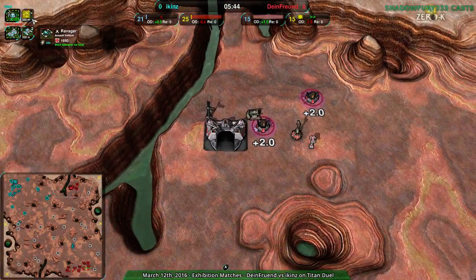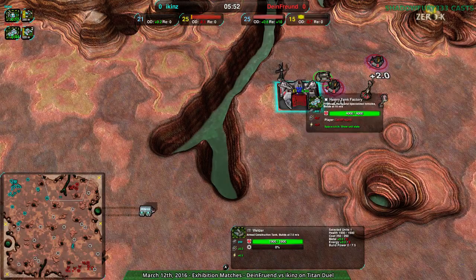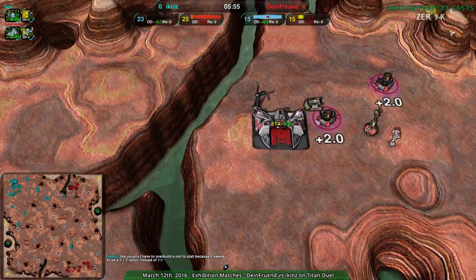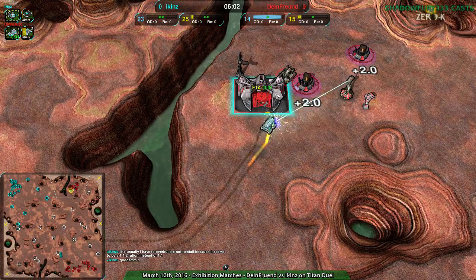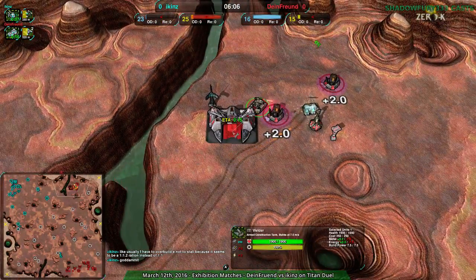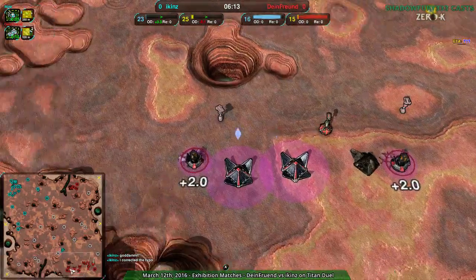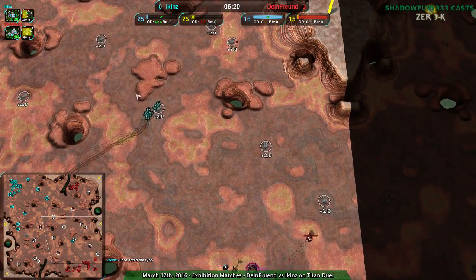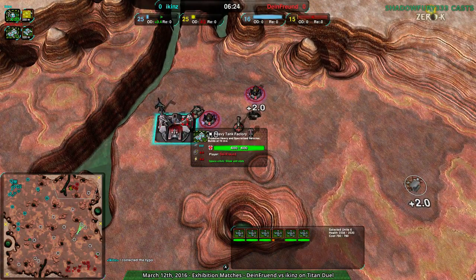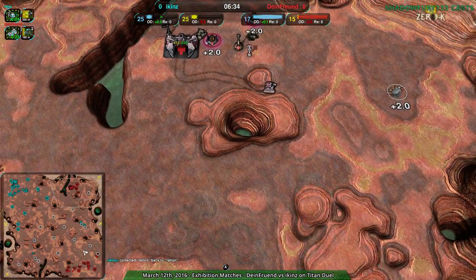But it looks like Dinefront's main base is getting a bit more defenses. They're kind of prepared for what's going on, but not really. The thing is, the Northeast has been revealed — this is the problem. The Northeast has been revealed and is under-defended. Icons just won the jackpot when it came to information. This was Dinefront's trump card, and they've lost it. Or at least, it's become far less valuable than it would have been.